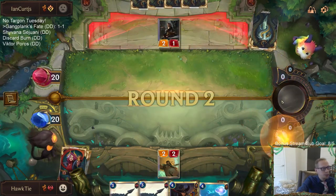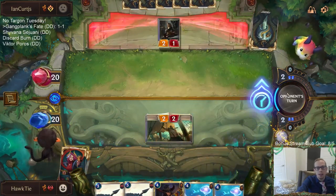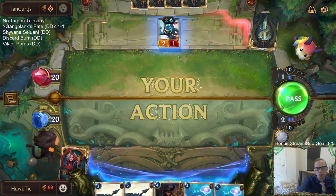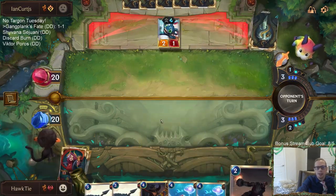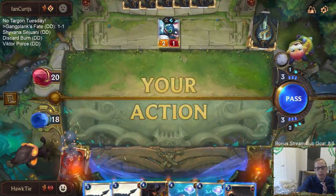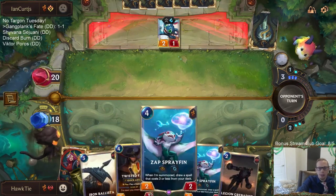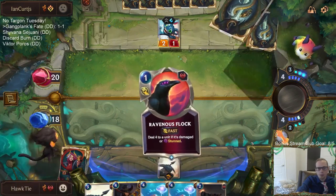Question from chat: for decks built around Twisted Fate, is it usually better to bait removal before dropping him? It depends on the matchup and what your goal is with Twisted Fate. If your goal is to try to level up Twisted Fate, then yes. But my goal in that matchup is not leveling up or protecting Twisted Fate - my goal is to use Twisted Fate as a removal spell, and I really care about the red and gold cards.